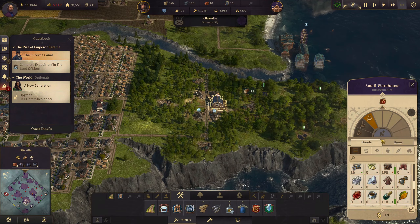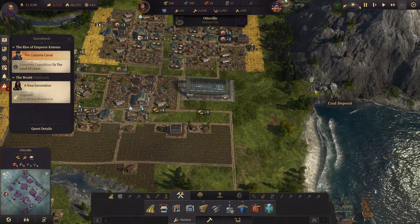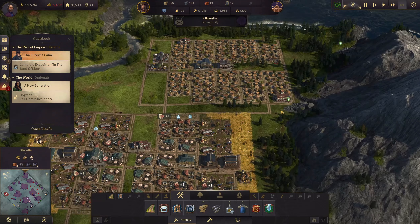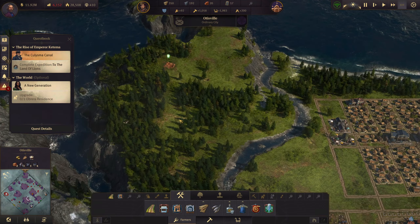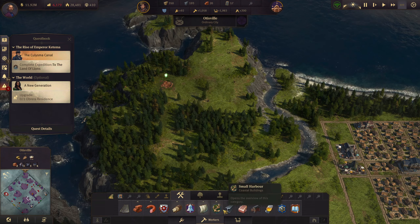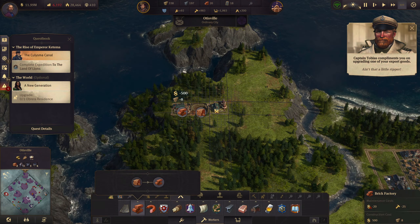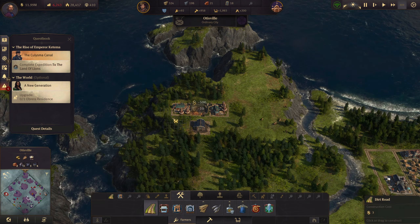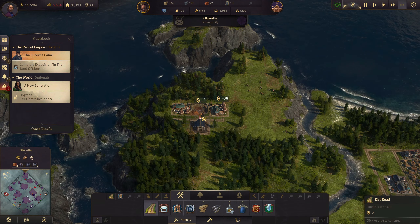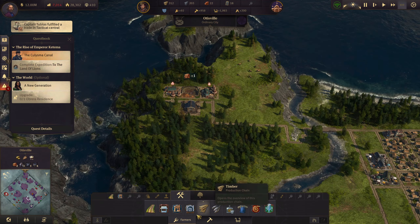One thing I want to add real quickly is the depot - we need a lot more storage on this island. Bricks - what's my brick situation? I forgot the press. There should be a lot of bricks here. Another coal deposit, iron deposit, coal deposit - this is actually a perfect place for this stuff.